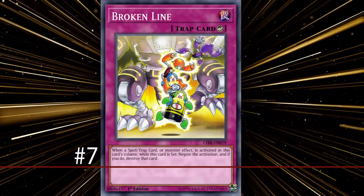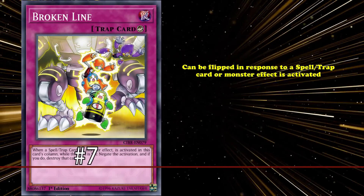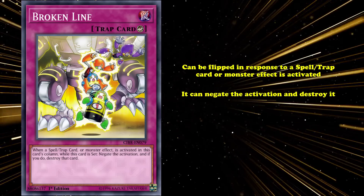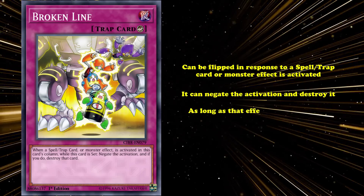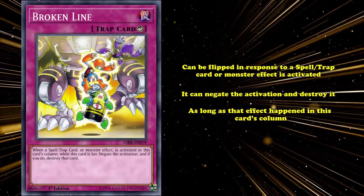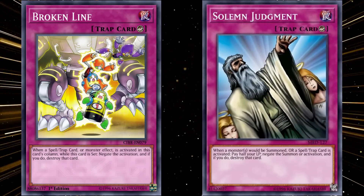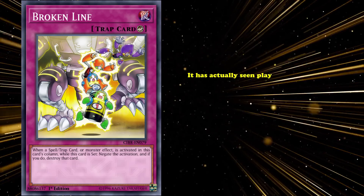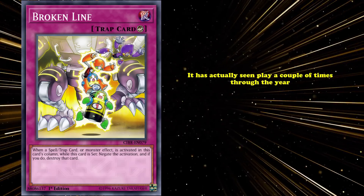At number 7, we have Broken Line. This is a counter trap that can be flipped in response to a spell, trap, or monster effect being activated, and can negate the activation and destroy it, as long as that effect happened in this card's column. Despite sounding a bit underpowered at first — as it seems like it's just a Solemn Judgment that's been side-graded with a 1-in-5 chance of working — Broken Line has actually seen play a couple of times throughout the years.